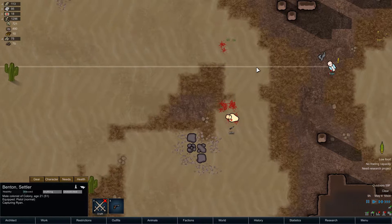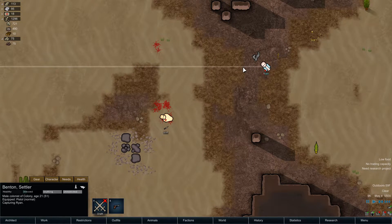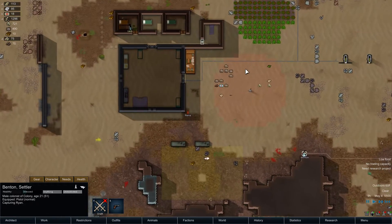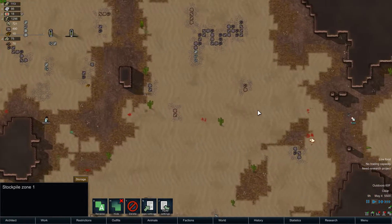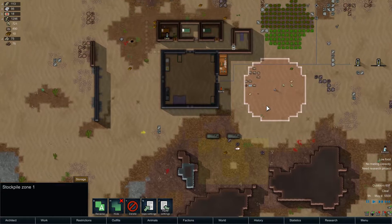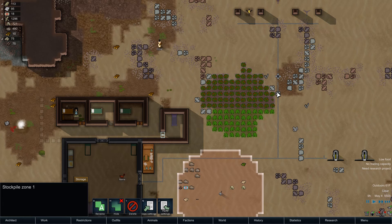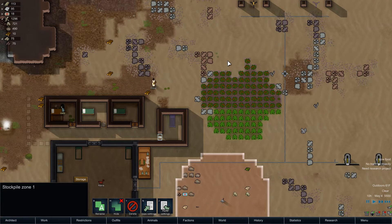Yeah, capture him. I guess not really saving him — I'm more or less imprisoning him. Unfortunately he isn't an actual private, he's just a settler, so I just had to settle for that joke. Oh, that was terrible. That was absolutely terrible.